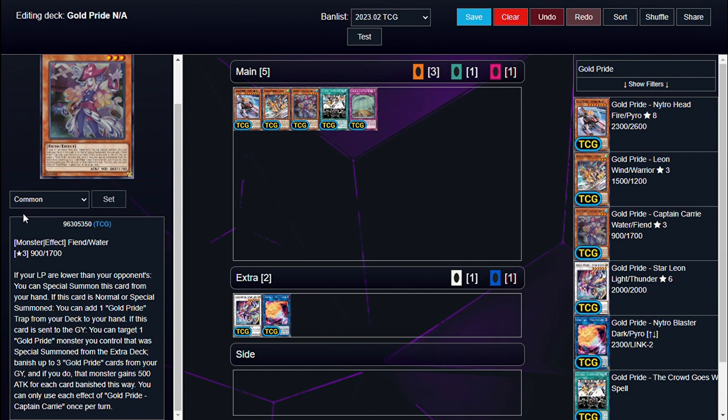I'll go over the cards one by one. The Pirate makes it so if it's normal or special summoned, you can add a Gold Pride Trap from your deck to your hand. If this card is sent to the graveyard, you can target one Gold Pride monster, special summon it from the extra deck, and banish up to three Gold Pride cards from your graveyard. If you do, that monster gains five hundred attack for each one banished. Each effect is hard once per turn.